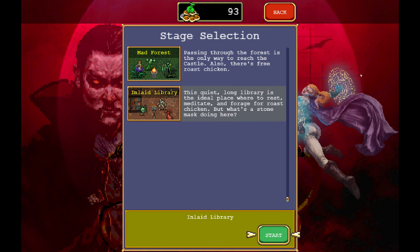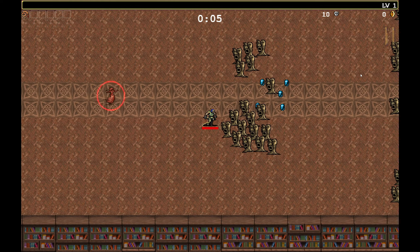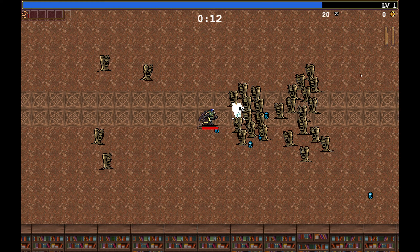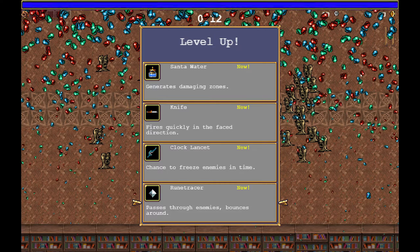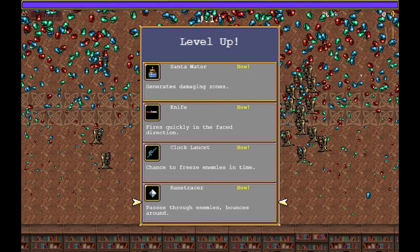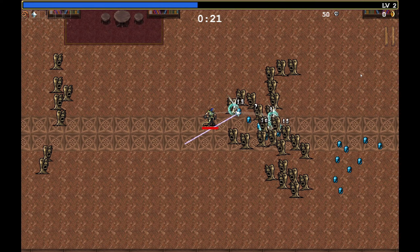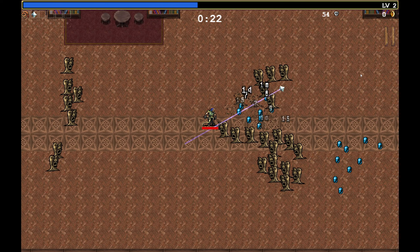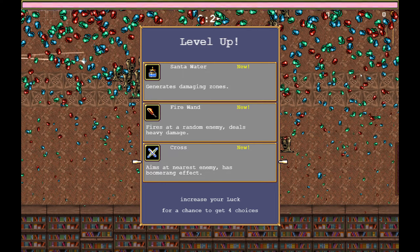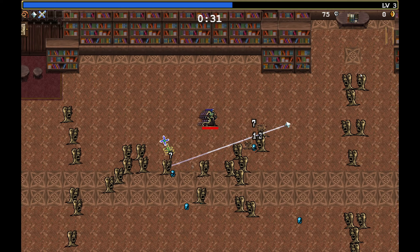Then let's just go with the Inlaid Library. I should actually go the other direction. There's always a level pistol here — if you immediately pick that up, you will gain a level from the start. Let's go with Cross and Rune Tracer.